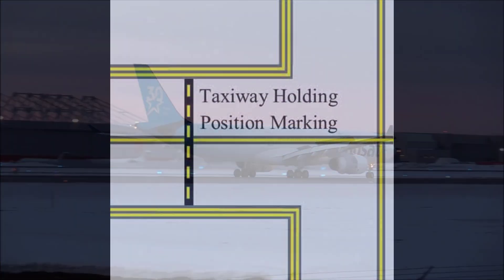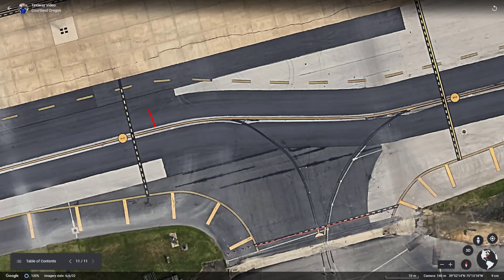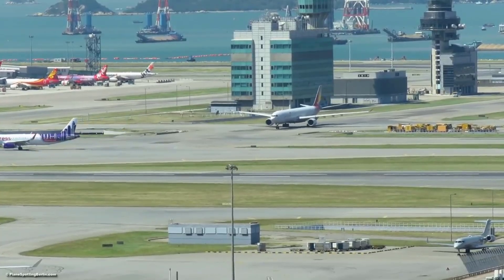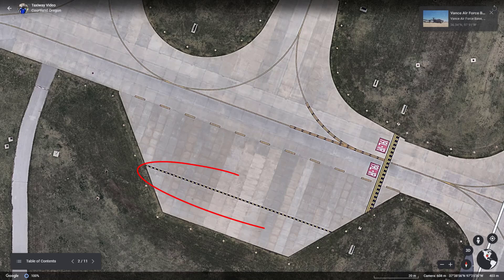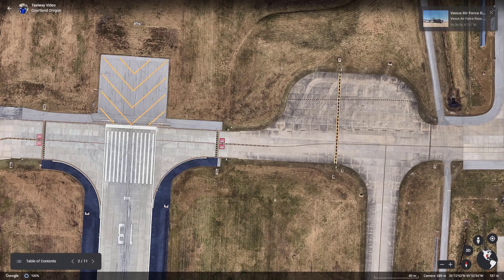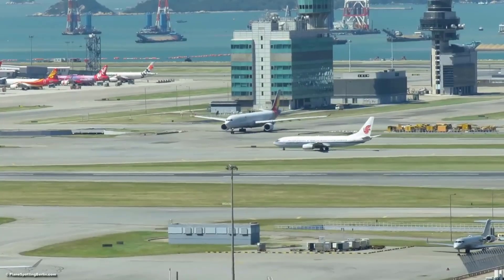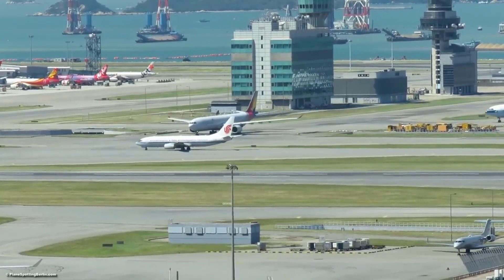The final type of hold position markings are the taxiway hold position markings — placed anywhere an aircraft will be asked to hold that is not a runway, such as high traffic taxiway intersections or holding bays off the side of a taxiway. Specifically, when talking about a holding bay or EOR, the taxiway hold position markings ensure adequate clearance from taxiing aircraft on the primary taxiway from aircraft behind the hold position markings doing their run-ups and pre-flight checks.